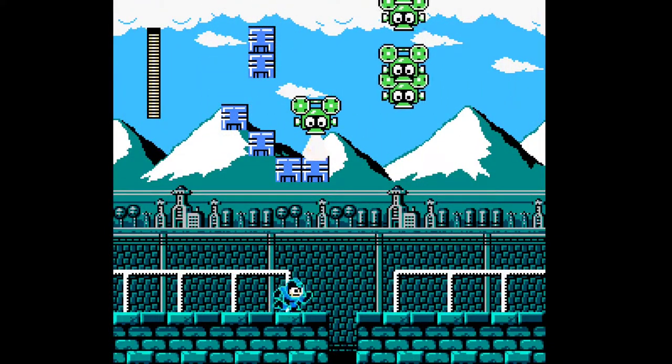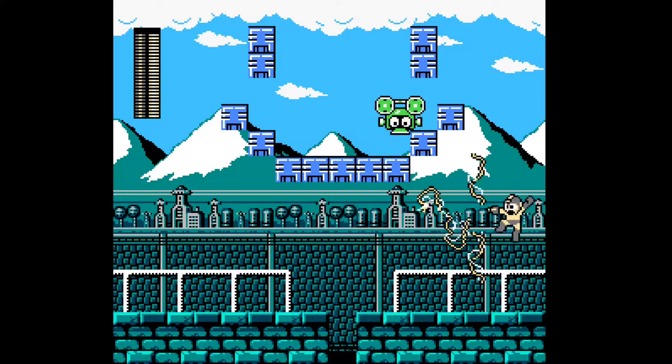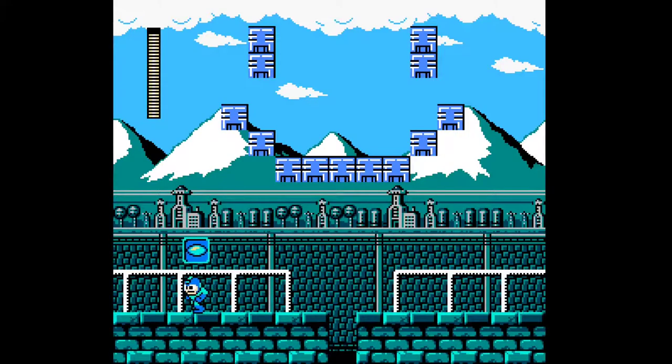And here we have this — this is pretty neat actually. Yeah, this is drawing up a smiley for us here. I'm not going to let him escape. We're going to jump down here, and there's a free E-Tank just hidden there.